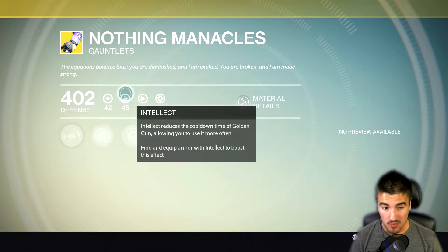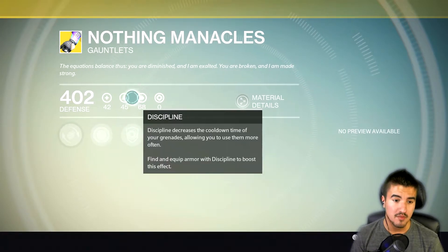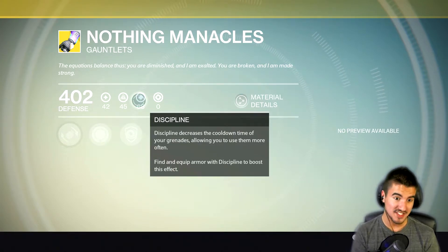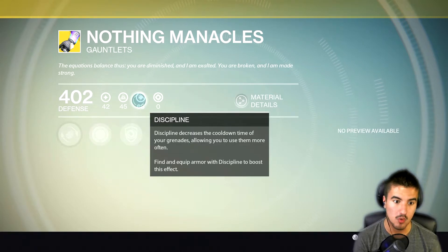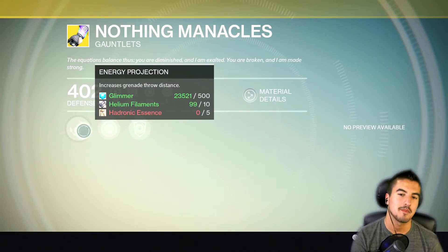This comes with 45 intellect and 68 discipline, which is actually really good. Intellect and grenades are amazing for Warlocks, and Voidwalkers in particular. This is a great combo — having more grenades and more nova bombs is really good. I might actually pick this up now, because my Obsidian Mind is too good to give up, but still.